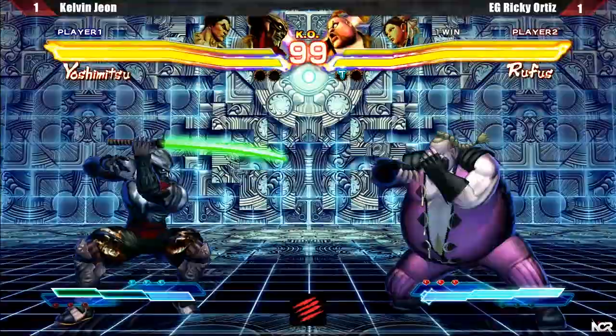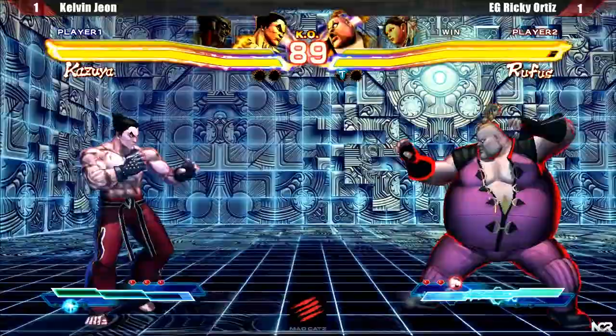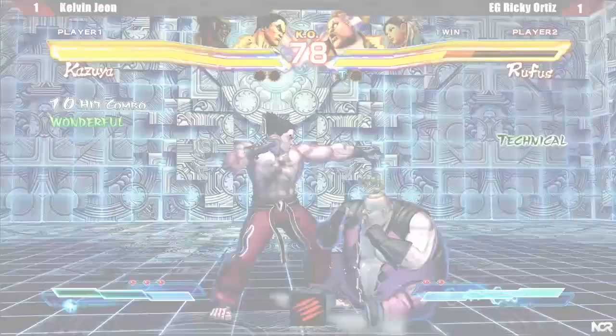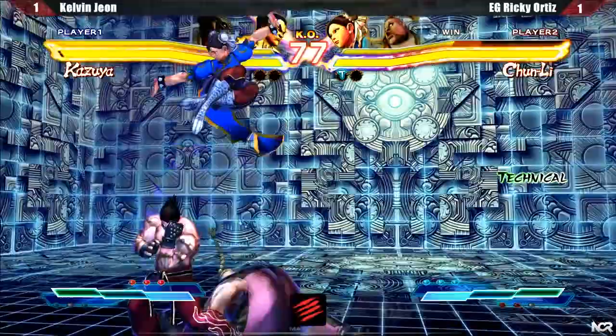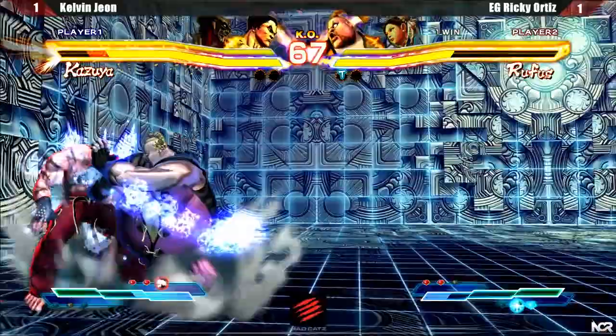Quickly tagging out to Yoshi with one bar, since I found Kazuya versus Rufus matchup to be slightly easier. Ricky playing patiently, waiting for me to make a mistake. I landed a jumping roundhouse, which is one of the best jump-ins, and proceeded to do a follow-up. EX Messiah tag into Chun's empty jump into crouching light kick was one of the best mix-ups Ricky could've done. I didn't want to deal with Chun's multiple hitting air normals and decided to alpha counter. Even though it missed, since my alpha counter is so good, it wasn't much of a problem.